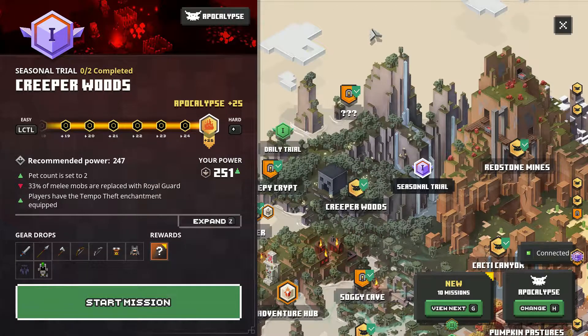It looks like for the first trial we're going to be heading to the Creeper Woods. As for the addons, our pet count is set to two, which should be pretty interesting; 33% of melee mobs are replaced with Royal Guards, and players have the Tempo Theft enchantment equipped. So without any further ado, let's get right into the first seasonal trial.